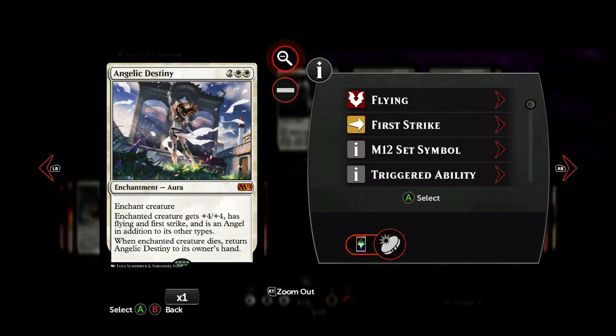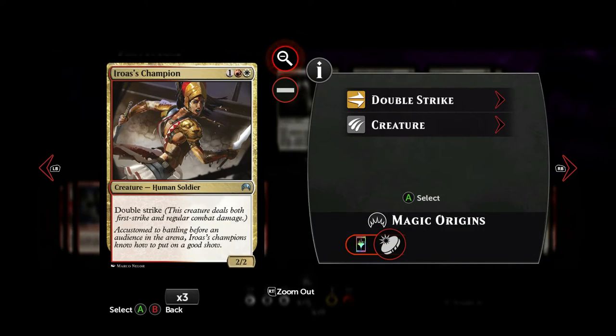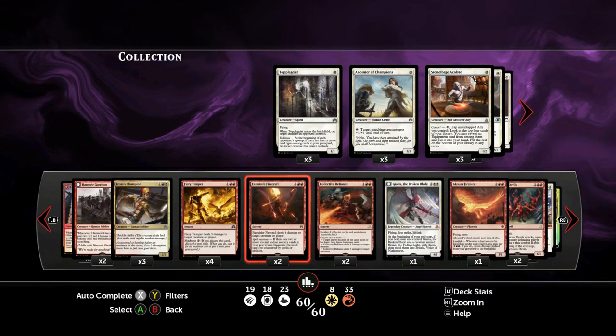The Angelic Destiny is a card I was thinking about, but it's just too great not to play. It's four mana, two white — the creature gets Flying, First Strike, +4/+4. And when the enchanted creature dies, we get this back into our hand. Since we don't have much card advantage in these colors, at least we can get something back. It has its weak spots — if they exile the creature or remove it while it's on the stack, it doesn't come back. But if you can play it on turn 4 on a turn-3 creature, you're swinging for 12 — the game will probably be over by then.